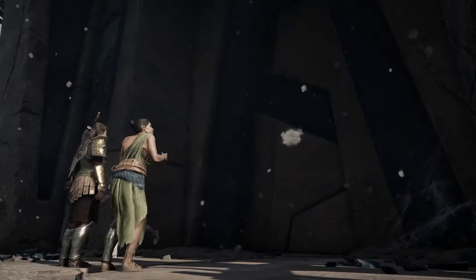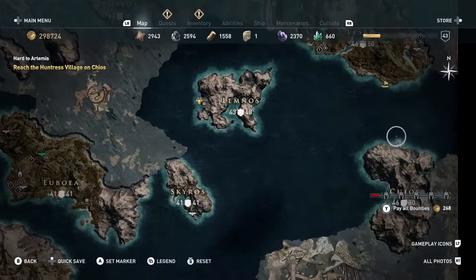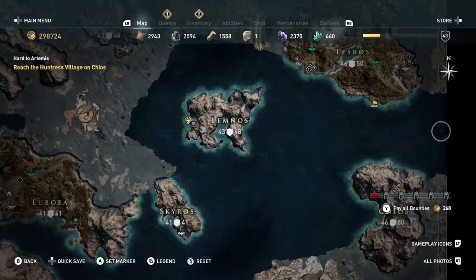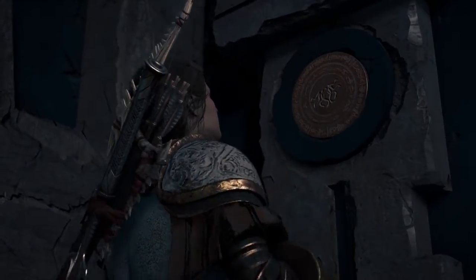Breeze will take you to the place Dread Ruins. There you find the Petrified Temple and the door to Writhing Dead's lair. Once you're done with that, continue with the next quest which is Hard to Atomize. You'll have to reach the Huntress Village on Chios — that's where the artifact is, the key to open the door of this Petrified Temple.